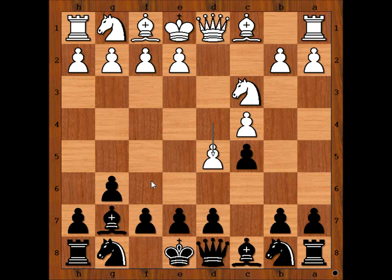Knight to f6 is the most popular move in this position for players with black pieces — they like the arcs of the bishop. But Krasimjanov captured the knight on c3 with the bishop, doubling the pawns.